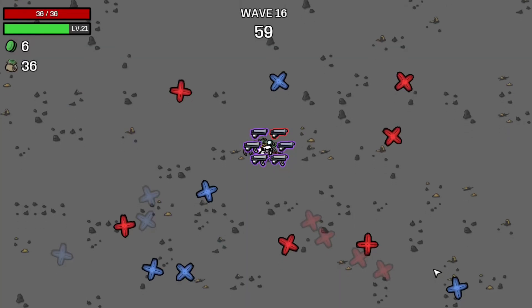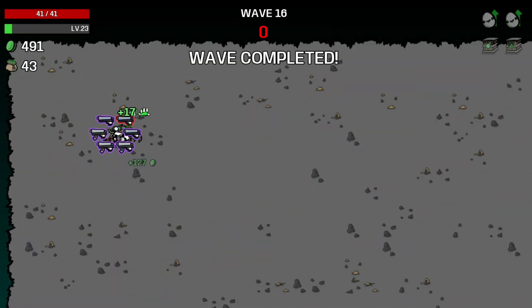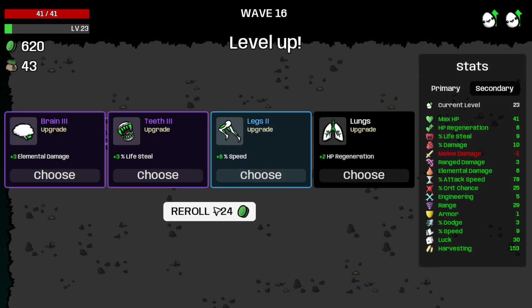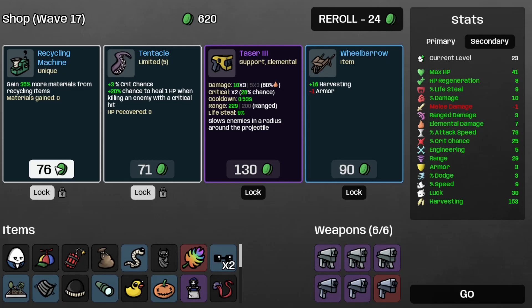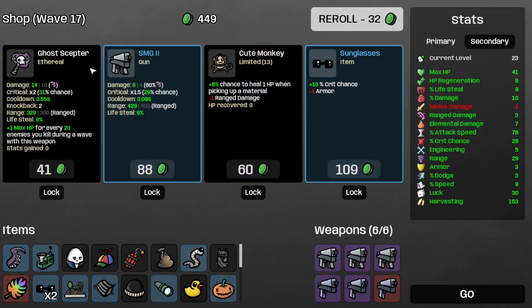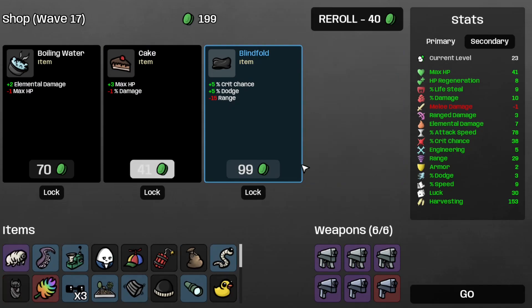Welcome to wave 16. It's business as usual, so that's good. That's wave 16 completed. Let's recycle the white flag and the alien baby. Take some more elemental damage, some more armor, the recycling machine, and the tentacle, re-roll, take the sunglasses, re-roll, take the tar tar grade and the blindfold, re-roll.